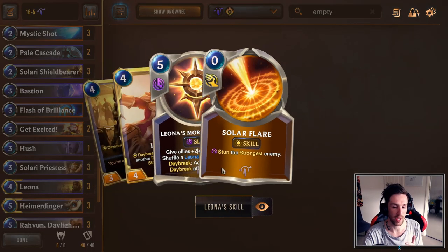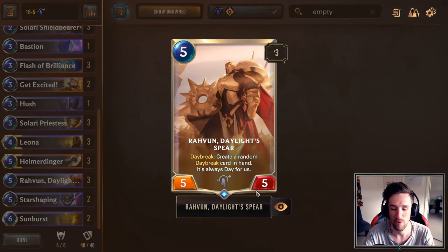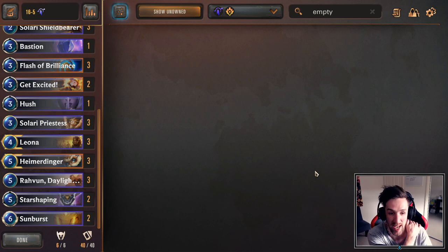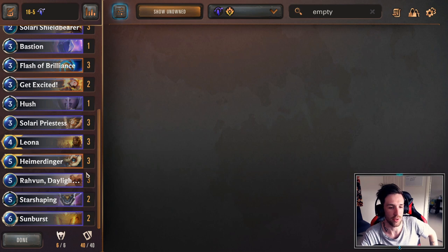Sometimes you can go in with Leona's Morning Light with a thick board and try to stun your opponent's board. Ravoon's Daylight Spear will make Daybreak active all the time, which can lead to multiple stuns with Leona. Sometimes you can just beat midrange decks down. Look at your hand state and think about how you can pilot the deck to a victory, because it does shift every game. It's not a very straightforward game plan, but we do have an insane late game that you can shift into at any time.